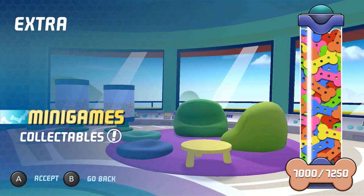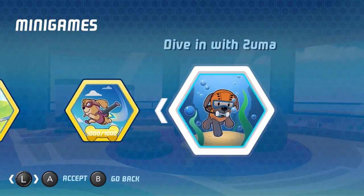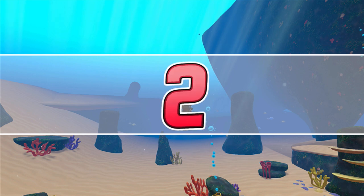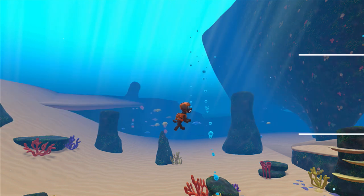Alright, so we got Skye's vehicle by reaching 7,000. We're only 250 away, and that's going to be the last mini game — diving with Suma. Let's see how this one goes. Alright, here we go. I don't know this minigame — it should give us directions.